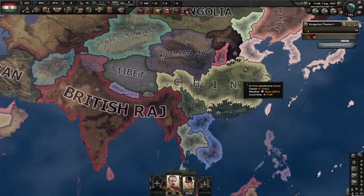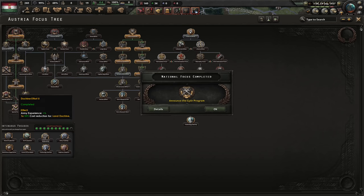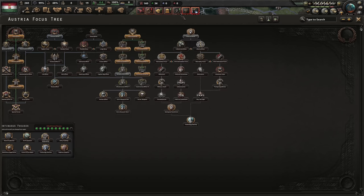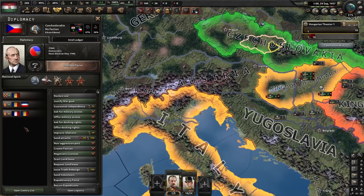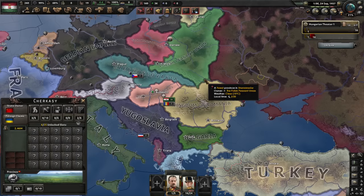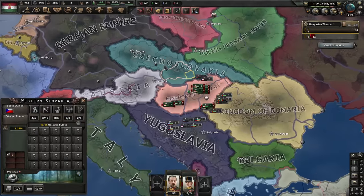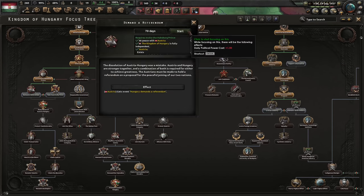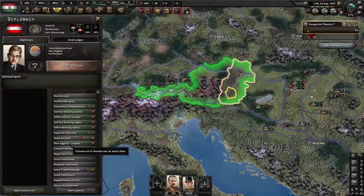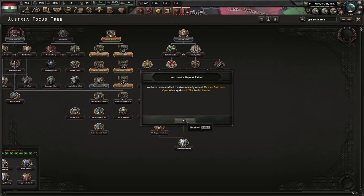Austria looks like they are going with military focuses, which is not good for us. Perhaps it's time to annex them - let's give them some more time, maybe they'll do the right focuses. Do we want to try and get Czechoslovakia on our side? If the Soviet Union attacked Romania, Czechoslovakia will join them and kind of ally with us, making it more likely they would befriend us. You know what, let's get Austria and we'll decide later. I was hoping they would do construction effort three, but they did get five extra factories, which is good enough.